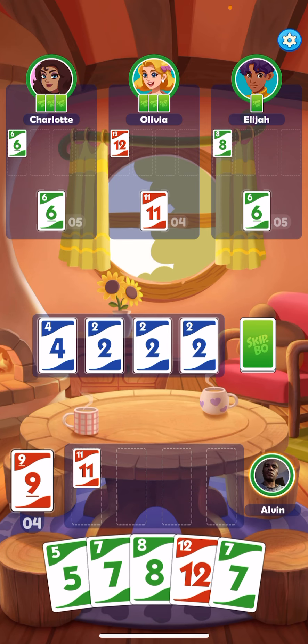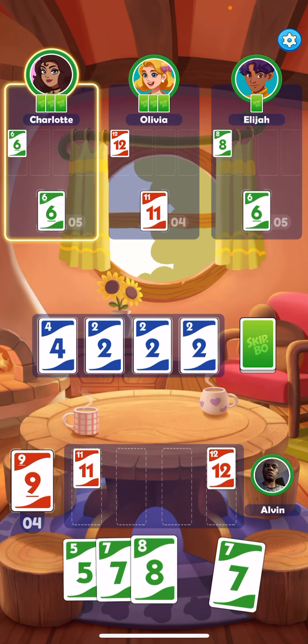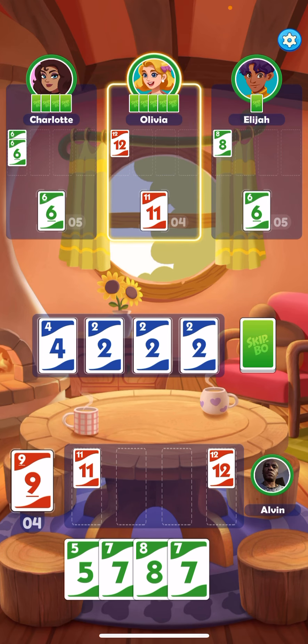Now I got 5, 7, 8, 12, 7. I still need a 5, though. It's not good to skip your turn, but since I have nothing to work with, I have to. So I just put that 12 at the bottom pile, which you have 4 ways of doing it.